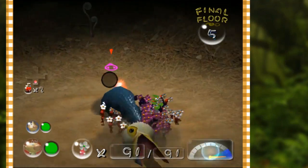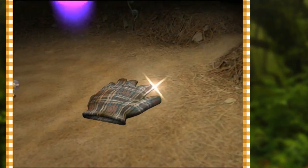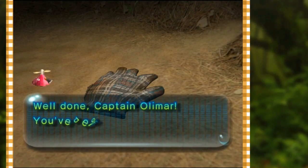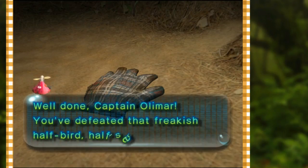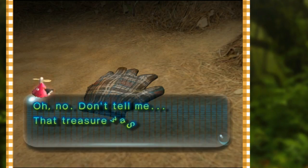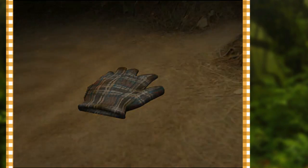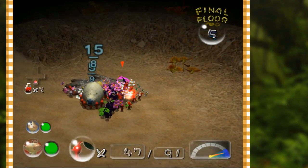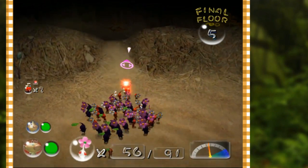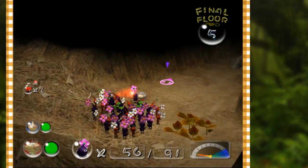Did it — what did we do last time? I think we took his beak, but we took his whole head this time. Well done captain Olimar, you defeated that freakish half-bird hybrid. Oh no — don't tell me that treasure was ingested by that beast. I guess it might have been. Okay, so we lost four Pikmin. I think it might have just been red — I only saw red Pikmin ghosts. We got 56 Pikmin with us here; to get to 91 we need 35 more.